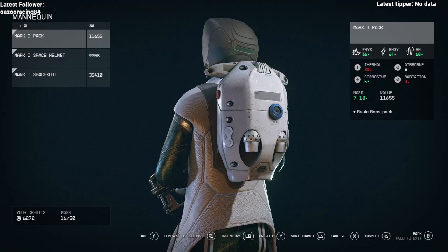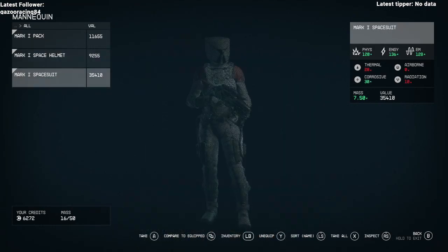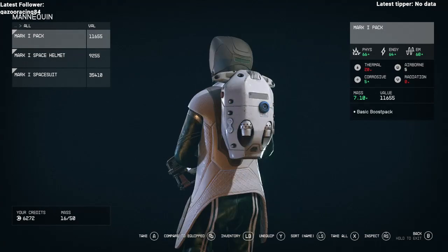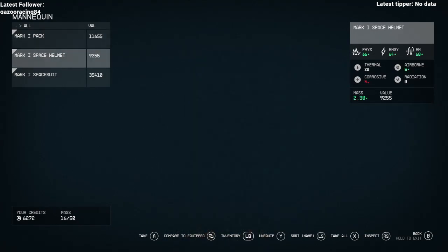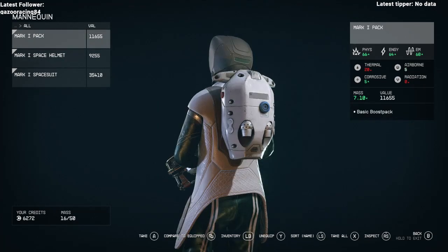When you see the hand right through there, you click it and boom — you've got the whole Mark 1 set right there. Easy peasy. You get this at level four, as soon as you get to the Constellation Lodge — grab it, equip it, sell it, whatever. It's up to you.